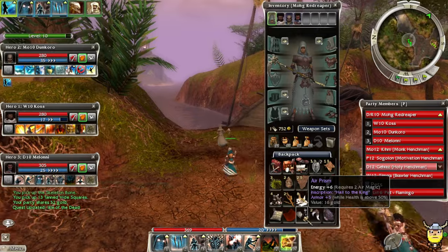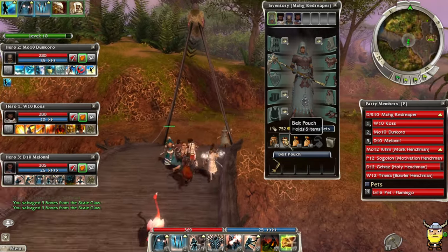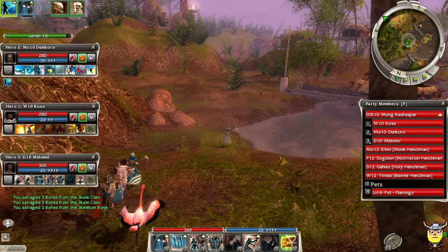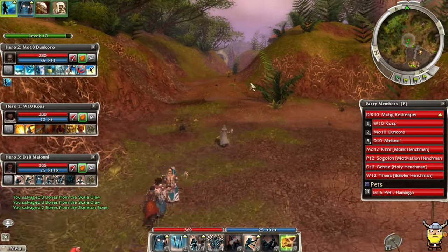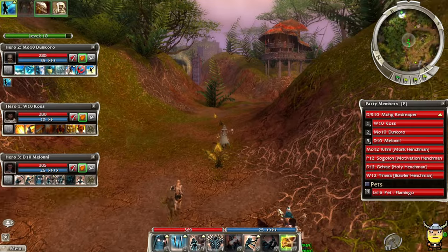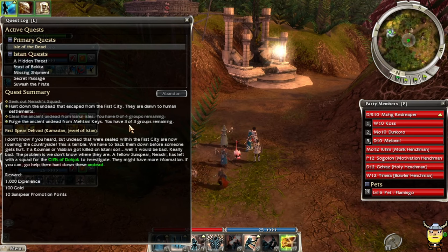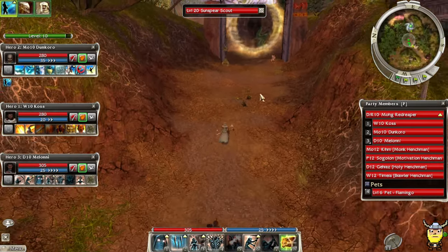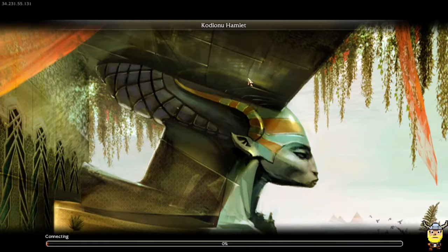The reason I'm salvaging those specific items — bones and scale claws — is because you get bones from it and bones sell for quite a lot at the material trader. That's why I have almost two platinum. I've been selling a lot of my materials. Did we finish the quest? Three of three groups remaining — okay, it's in the next area. This quest only gives 1000 experience, but we should hit level 11 just from fighting enemies.